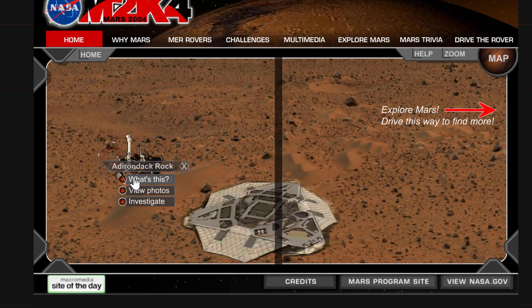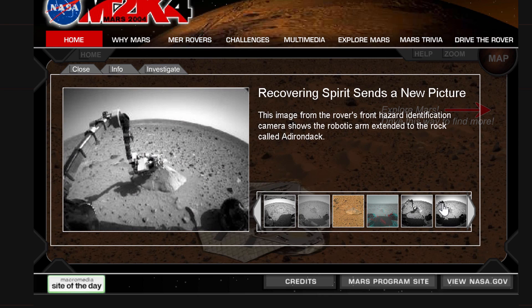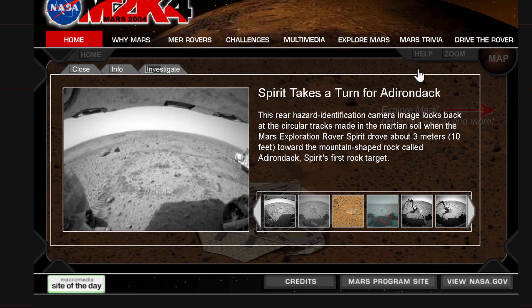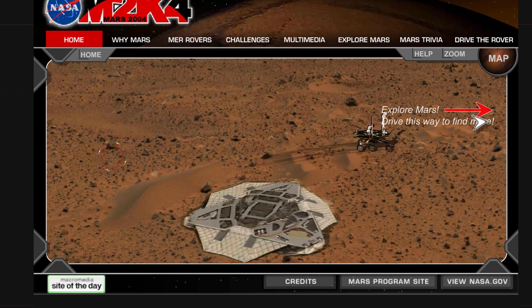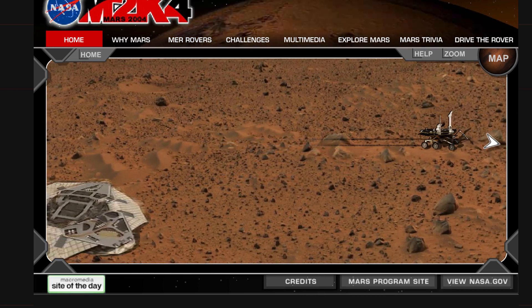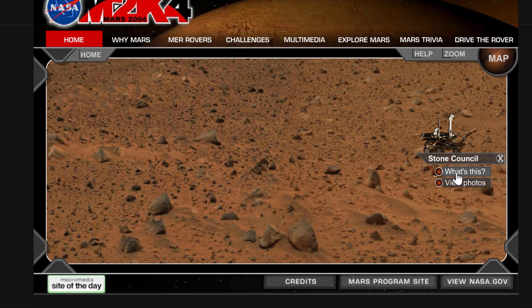You actually get to learn about realistic things and objects that this particular rover has discovered. For example, at the Rondack Rock, it tells you what it is, how it looks, what it's all about, and gives you a very unique perspective of Mars by showing you different photos from different angles, including very realistic photos of this rover touching every rock and doing all kinds of cool exploration. This is actually not really a game because there are no losing conditions — it's more of a simulation.